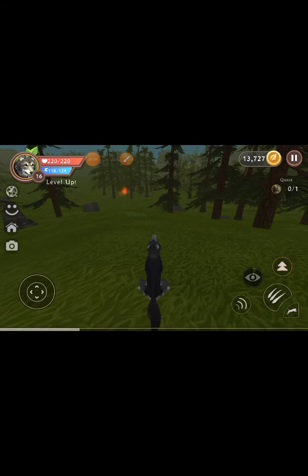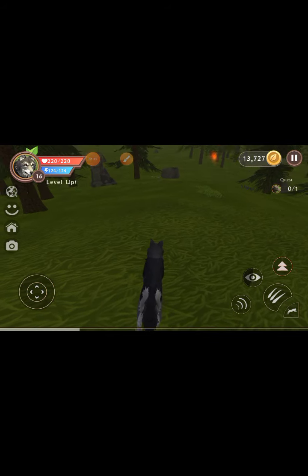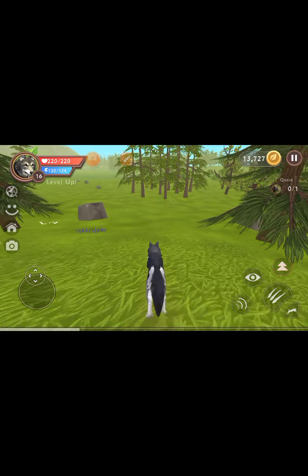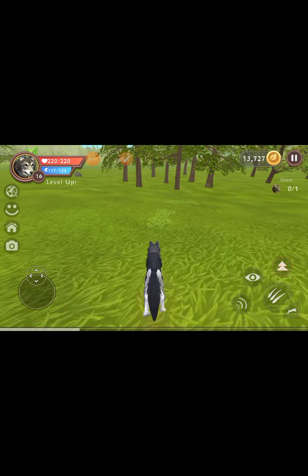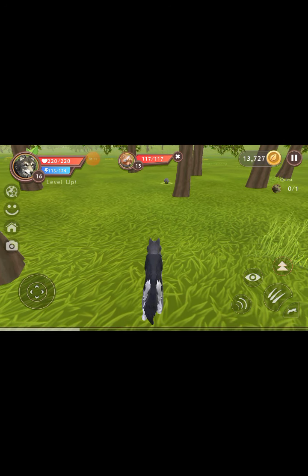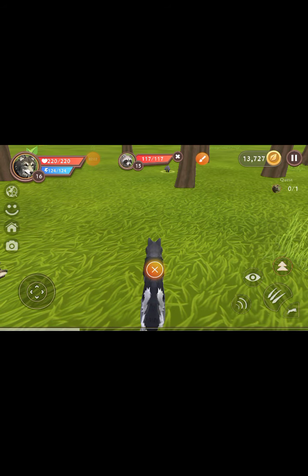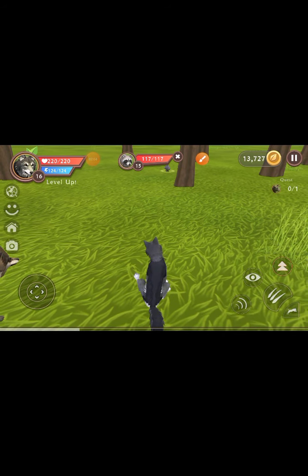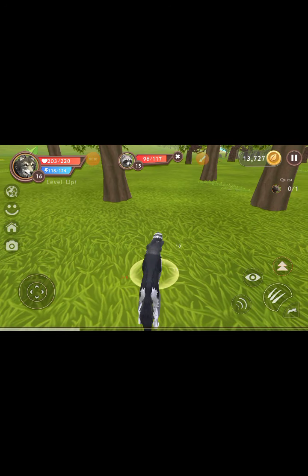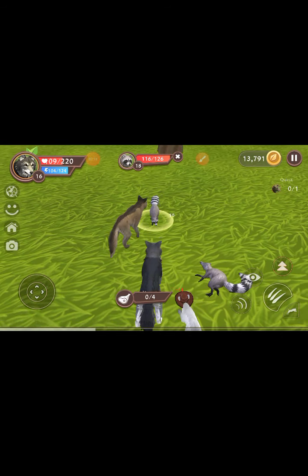So what are you trying to do right now? Just have a look. There's a raccoon! It looks so weird because my paintbrush button was on there. What are you trying to do? Just level up? Yeah, I'm trying to get ready for the final boss attack.